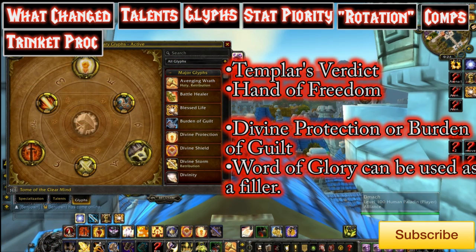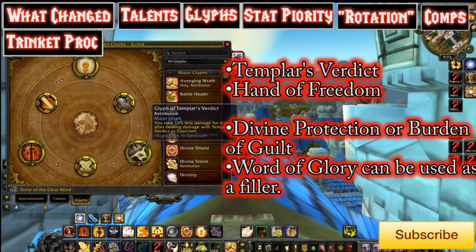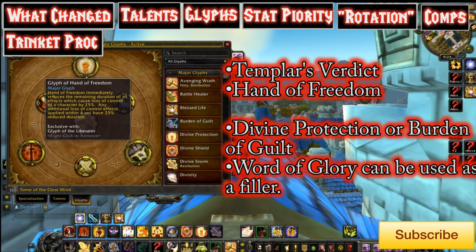Now let's talk about Glyphs. With the Glyphs right now, Templar's Verdict is basically a must-have. You get 10% less damage for 6 seconds after dealing damage with Templar's Verdict, Exorcism, or Final Verdict. Ever since they added Exorcism, this Glyph is basically a passive 10% damage reduction because it's always up. After that, Hand of Freedom is pretty amazing — it reduces CC on a target instantly by 25% when you use it, and also incoming effects for 4 seconds by 25%.